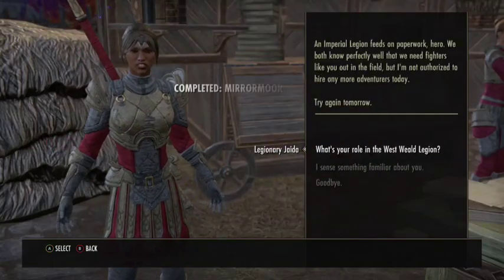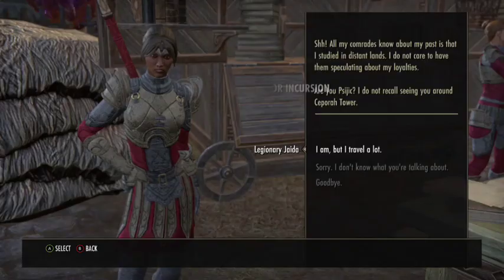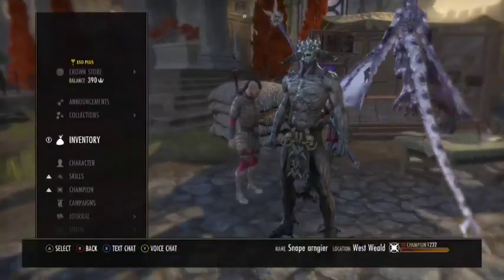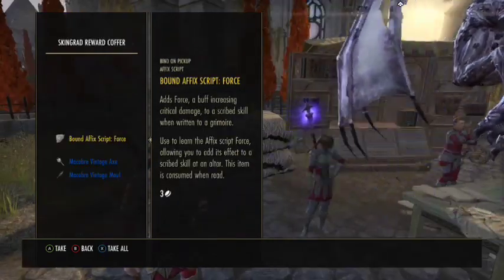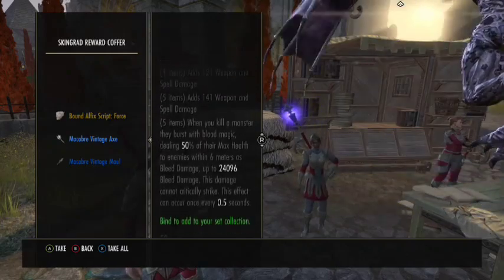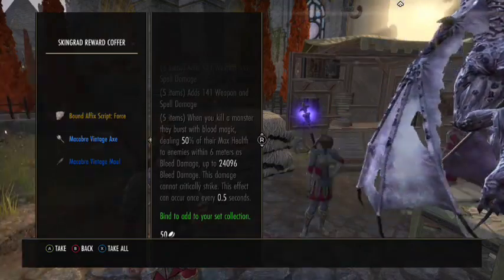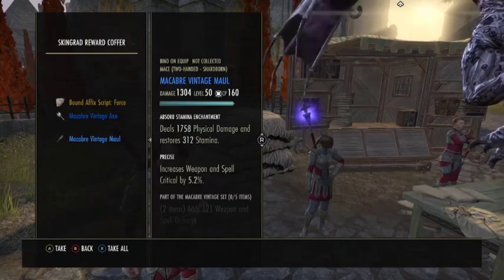Now that we've completed the quest, let's see what we get from the Skingrad rewards coffer. We got a force script and the Macabre Vintage set — not bad at all. 24,000 damage for 50% of a monster's maximum health is quite good.